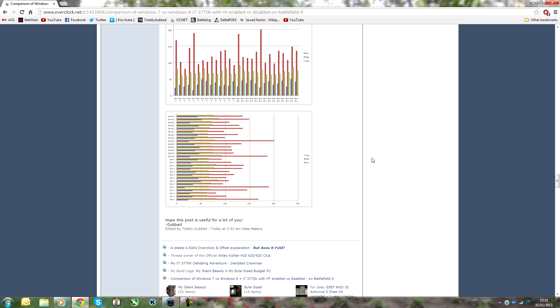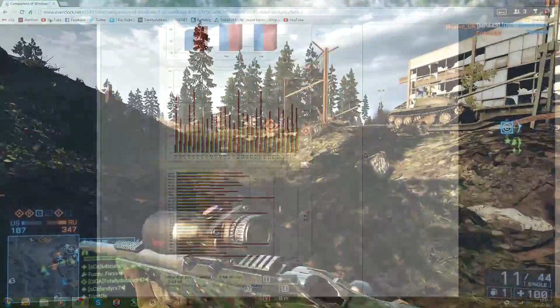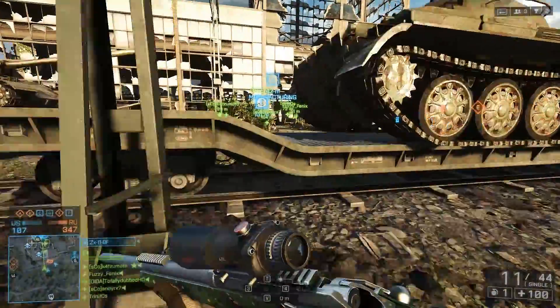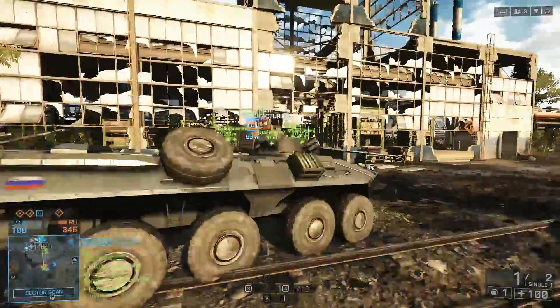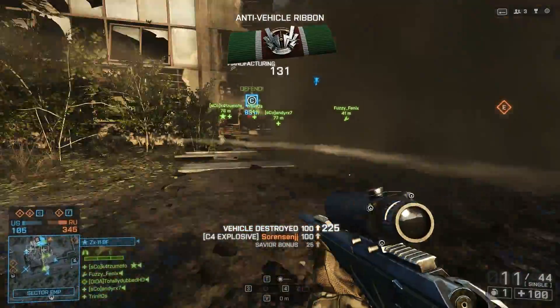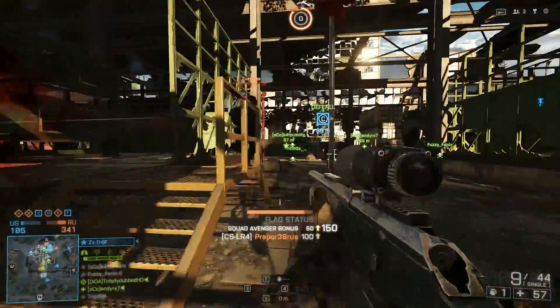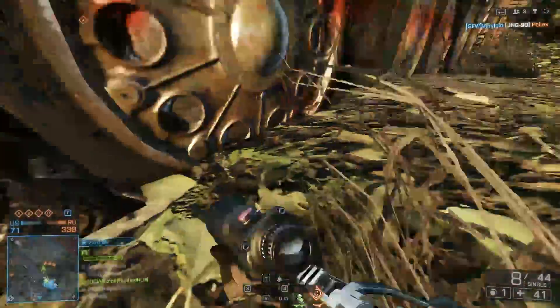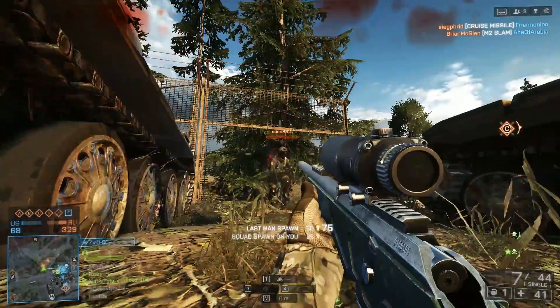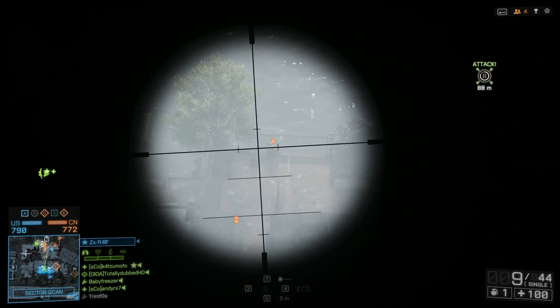The variances between the data were pretty consistent, whereas on the beta they seemed to fluctuate quite a lot. On the final release of Battlefield 4, on both Windows 8.1 and Windows 7, they were consistent. All the data I extracted was from playing 64-player maps at 1080p on ultra, with a field of view at 90 and motion blur at zero.